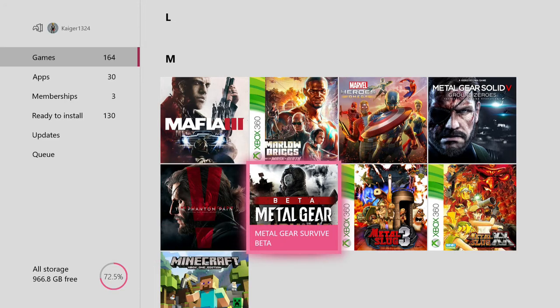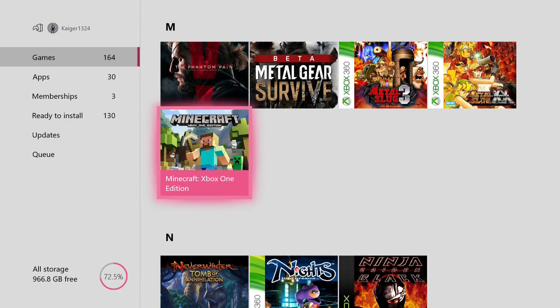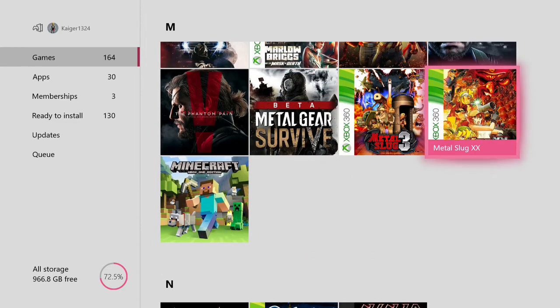Metal Gear Survive Beta — I know some people are going to hate me for this, but I think this game is going to be really good. I've played the Beta and it's pretty fun, it's a great co-op game. Metal Slug 3 and Double X — Metal Slug, can't really say much more than classic, fun, awesome.